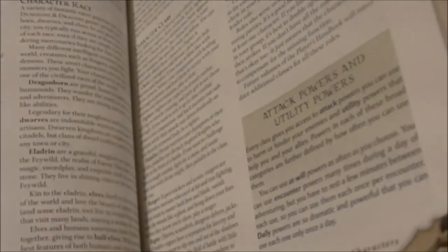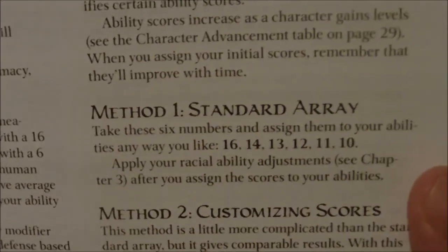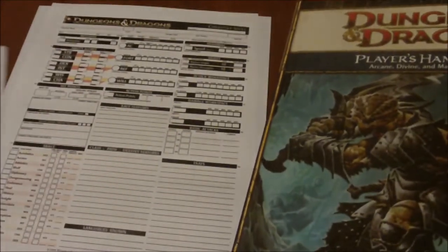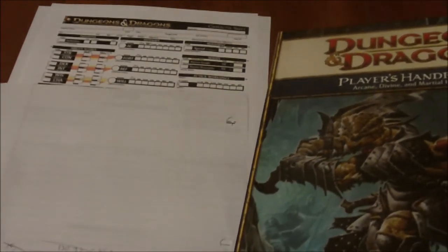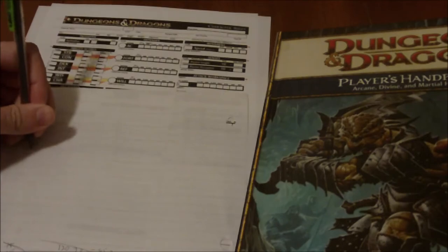This is going to be the first system that uses a pre-arranged set of stats as its default method. Rolling 4d6 and dropping the lowest is the third method behind Point Buy (second) and the standard array, which is the first method we're going to use. The standard array is 16, 14, 13, 12, 11, and 10. So I'm just going to write those down.